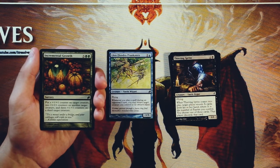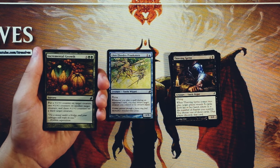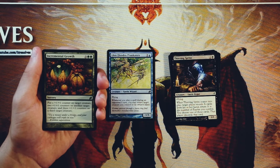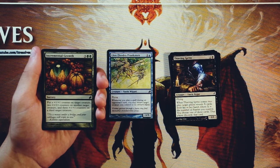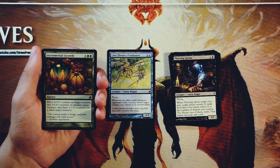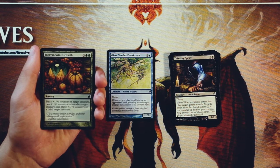Incremental Growth is a sorcery for three and two green. Put a +1/+1 counter on target creature, two +1/+1 counters on another target creature, and three +1/+1 counters on a third target creature — lots of counters to be thrown around. The key is that you have to have multiple creatures out to make this really good. You do have to have all three targets. Regardless, a really, really powerful card if you can get it to work. I like the Pranksters better personally — this is straight up a powerhouse card, which is good, and you tend to want to go straightforward in limited, but the Pranksters are fun. I'm going to go Pranksters.